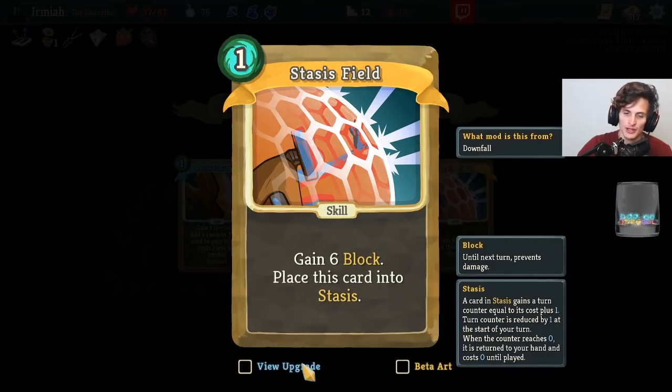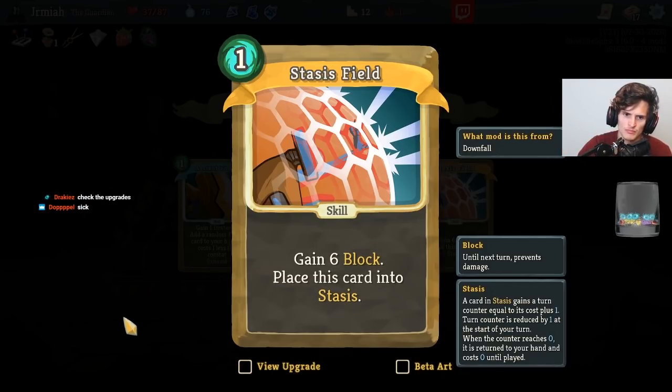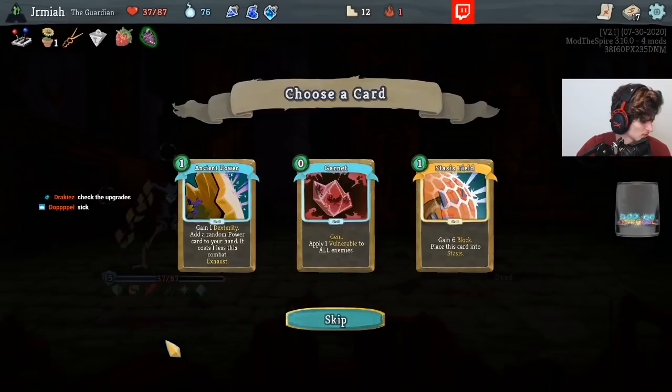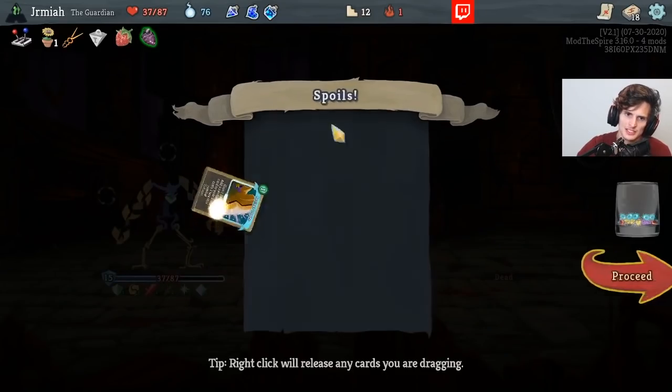This is game block, but place this into stasis — so you can keep it. What a card. Okay, this is interesting — it's a block card you can keep playing every other turn. The fact that it has a socket basically means every other turn you can play a socketed effect. I think this is stronger — Ancient Power. Maybe I'm wrong.